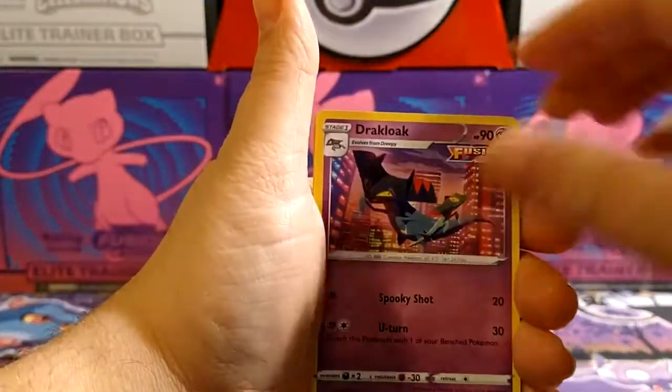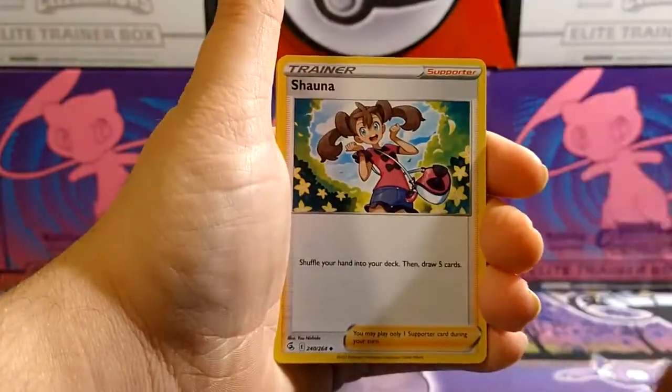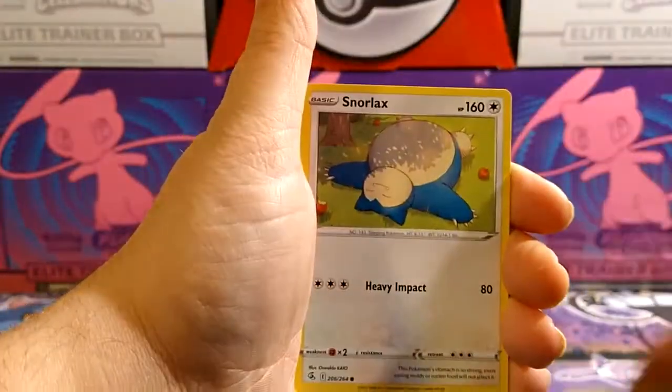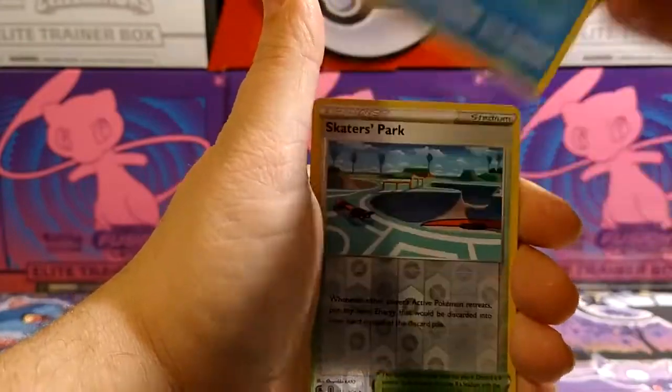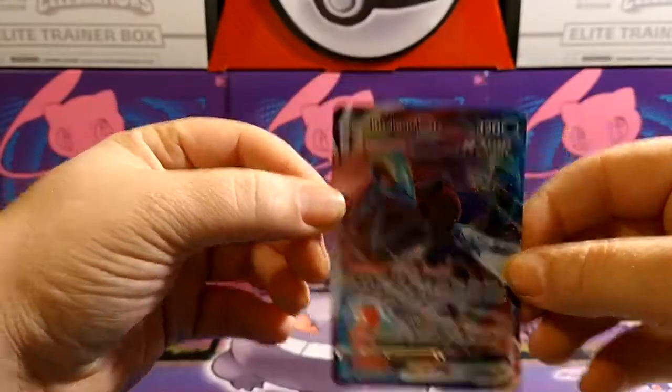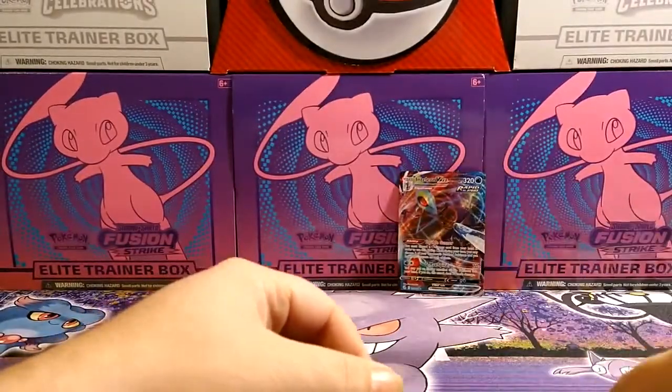Gliscor reverse and a non-holo Uvtitel. I've gotten quite a few alternate arts out of them — a lot. Fusion Strike as well. We've got an energy, a Joltik, Corviknight, Shauntal, Trubbish, Totodile, Phantump, Snorlax, Snom, Skater's Park reverse — oh, there we go — and Teleon VMAX, but we already have him.